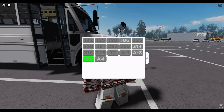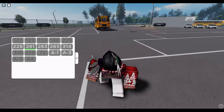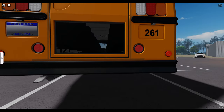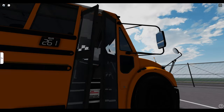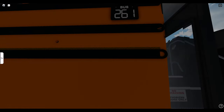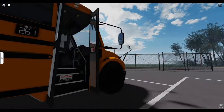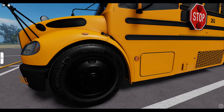So let's spawn in an actual bus here. This is out of Virginia — they still have Michigan plates, but it is what it is. You got the reflection tape here, pretty cool. Cross arm. Huxley tires.